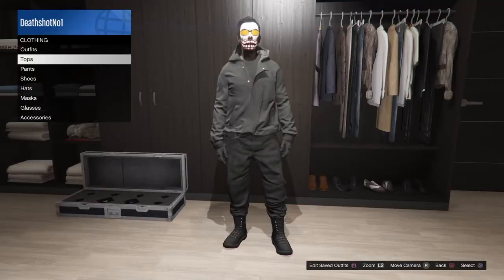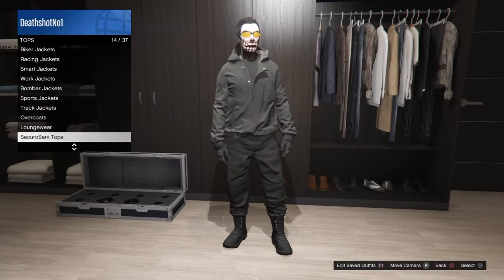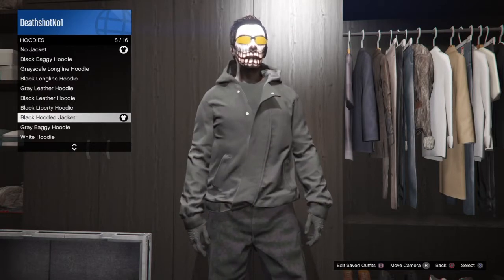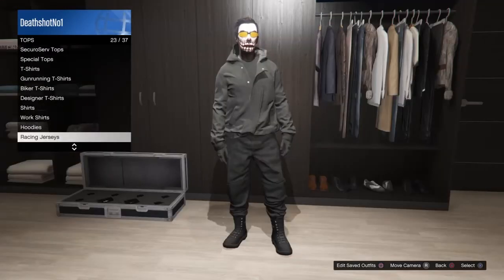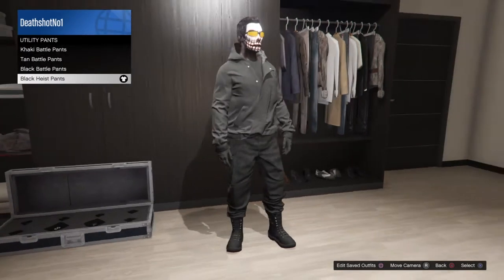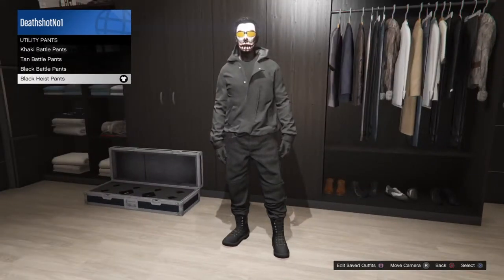The first thing you have to do is go to your apartment or your office. Go to your wardrobe and go to tops, then go to hoodies and buy the black hoodie jacket from a clothing store if you haven't got it. Then go to pants and put on the black ice pants.